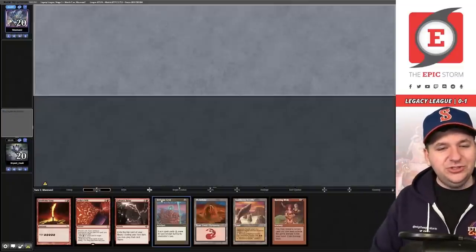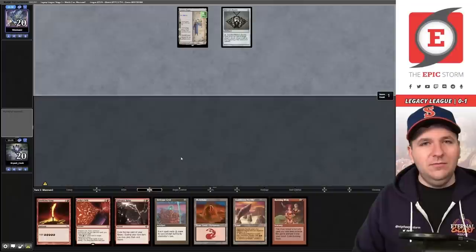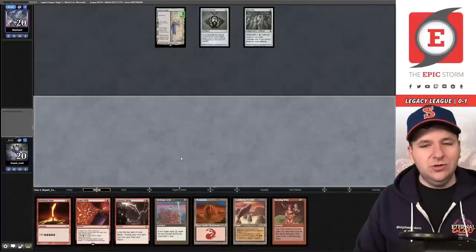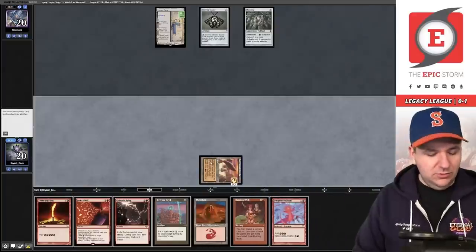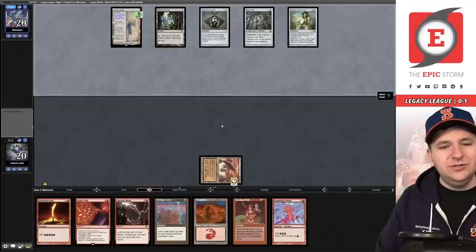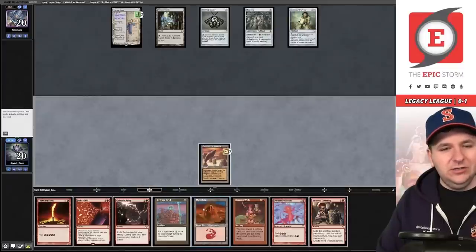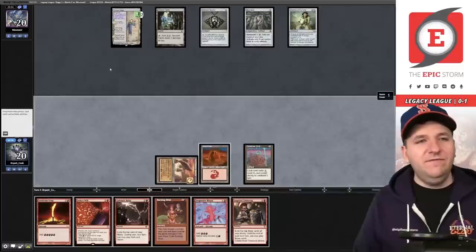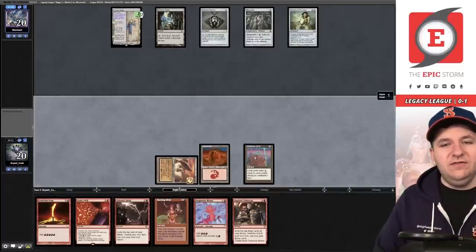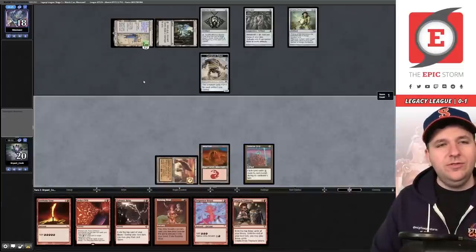Good keep. I prefer Ancient Tomb over Sandstone Needle, but beggars can't be choosers. Turn one: Urza's Saga, Mishra's Bauble, Mox Opal. They're passing with four cards in hand. We draw a Desperate Ritual. Play the Needle, pass. Saga goes to chapter two, Ancient Tomb, Chalice on zero. Three cards in hand. We play Inspired Tinkering, then Defense Grid — so they can pay for Defense Grid but when they go to their turn they have to make a decision.